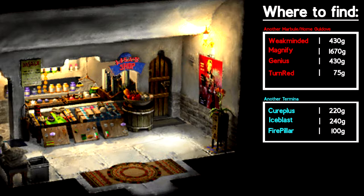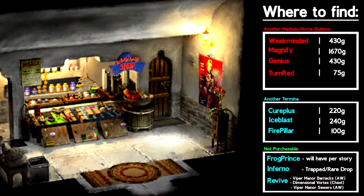For the last three elements that can't be bought, here are some quick places to find them. The Frog Prince you will always have by this point as part of a story drop. The Inferno can be trapped from several places, or it can be a rare drop from some enemies like the Will-o-Wisp. The Revive can be found in the Viper Manor barracks in Another World at the beginning of the game, in the Dimensional Vortex if you move the rocks to get to the chest, or in the Viper Manor sewers of Another World.